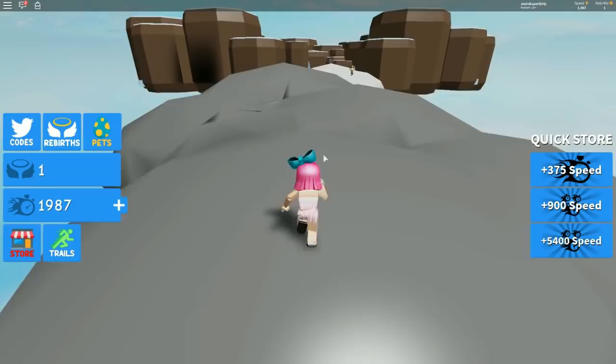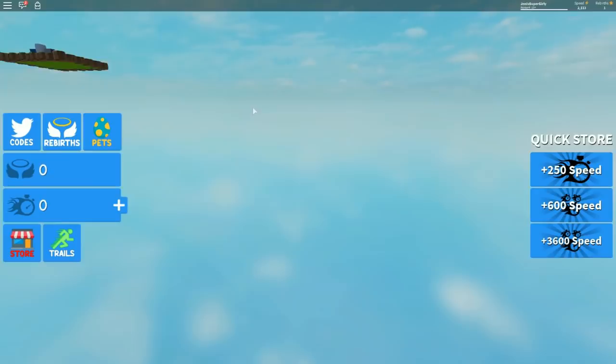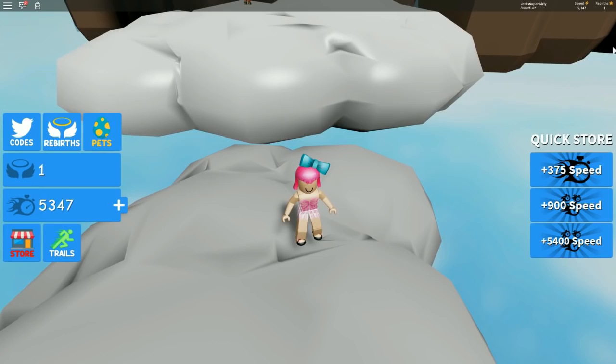I'm almost at 2,000 speed right now. I'm at 1,800 - running as quick as the Flash! My name is Barry Allen and I am a CSI agent. Alright guys, we are back - I've been running around like crazy. I should have enough now. I made it at 4,500 so I think you can make this. I just made it - oh god, that made me nervous!